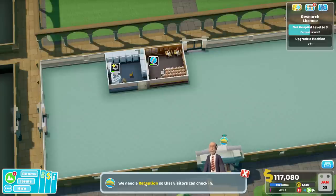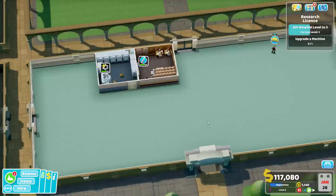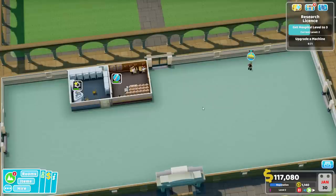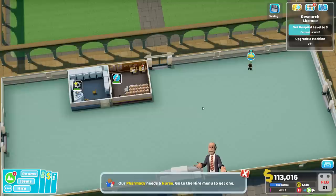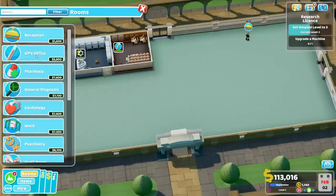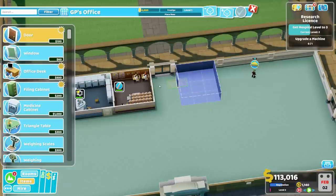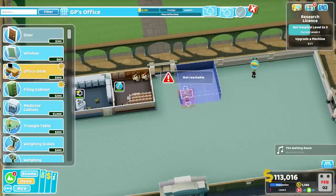Here we have our first patient, but they're going to wait. They'll be perfectly happy to wait. And then once we slap down a reception, we can build out the rest of our rooms and hire more of our people. Before we slap down reception, let's actually build out more of our things. Over here, since this seems to be the three-by-three thing, we're going to do a GP's office here. Minimum corridor size of two tiles, so we're going to keep it at that. I'm okay with having the door facing this way.